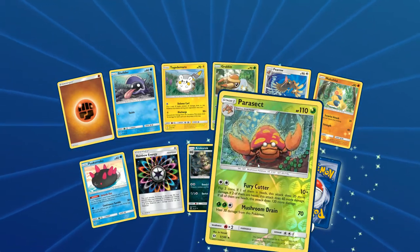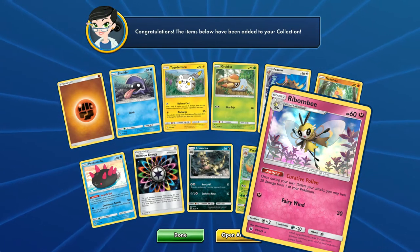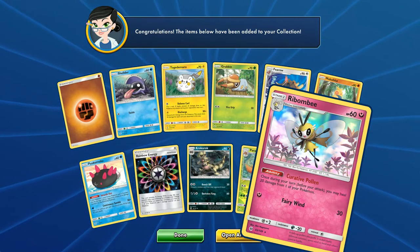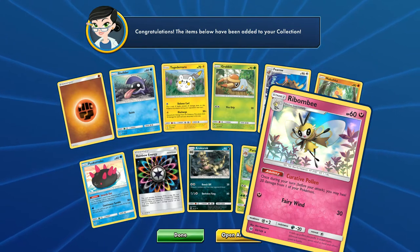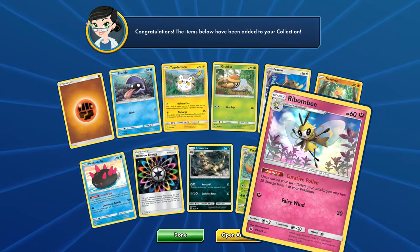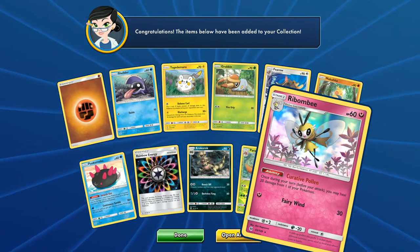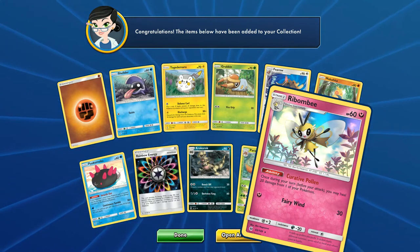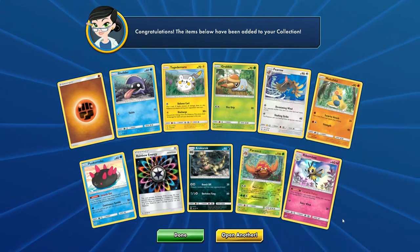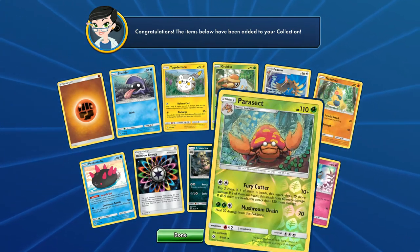Two to flip. A Foil Parasect that we saw before, and Ribombee. That's actually kind of interesting for a Stage 1. I could see maybe this fitting into a fairy deck. If you got like two or three of these on your bench and you're using a Xerneas or something, you could be healing like 60 per turn - your opponent really would have to knock you out in one hit. You could also run maybe two of these in a deck with Electric or Water and the Stadium that can heal them, so you're getting constant healing. Its attack is really weak and it's only got 60 health, but that ability might prove interesting, especially with Energy Ribbon - you could really stack healing.